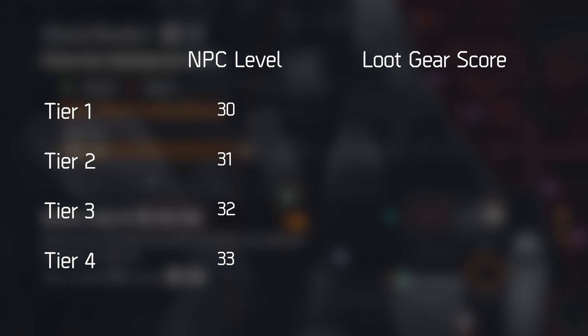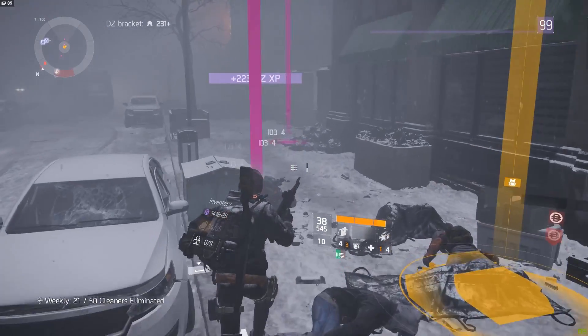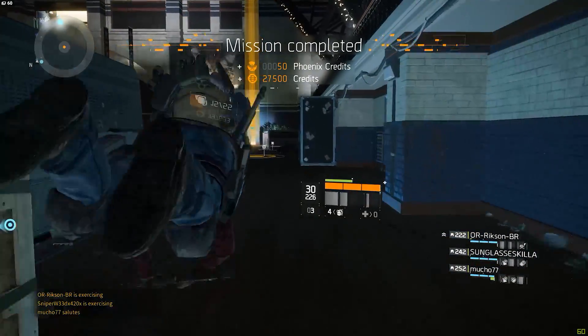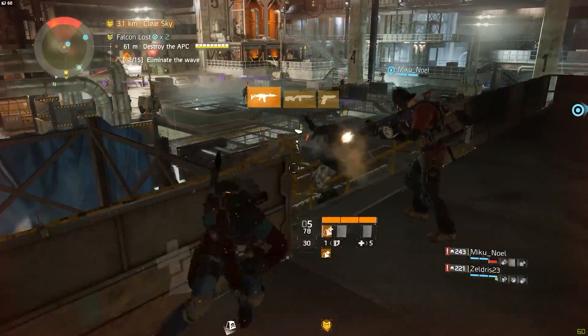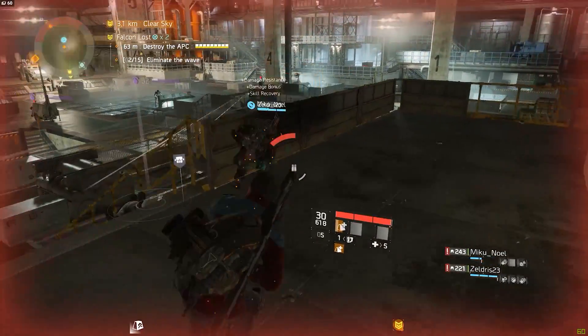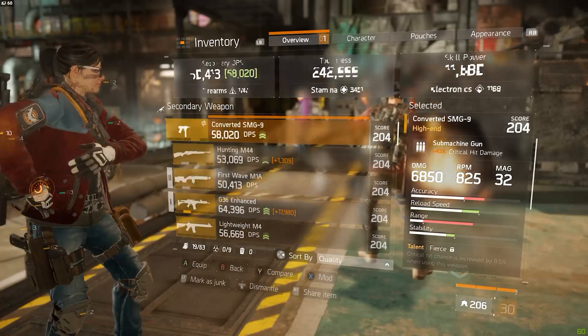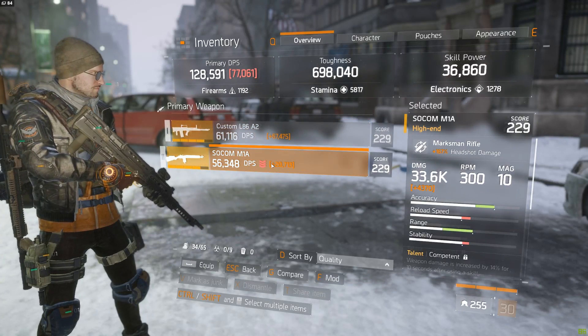With those higher level enemies also comes better loot. Loot is dependent on your world tier: tier 1 drops only gear score 163 items, tier 2 drops only 182, tier 3 drops 204, and tier 4 drops 229 items. There are exceptions — you can still get blue or purple items in any tier, and there's a very small chance for loot to drop at a higher gear score than your current tier. But when playing in world tier 4, you will never see a 204 item or below — every high-end or gear set item will be gear score 229, 100% of the time.